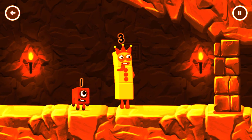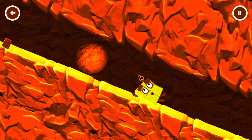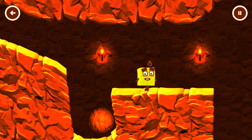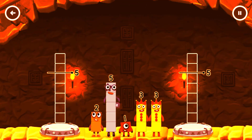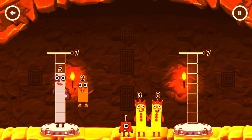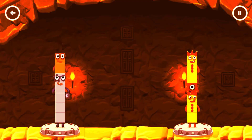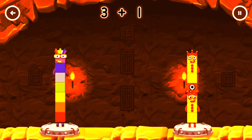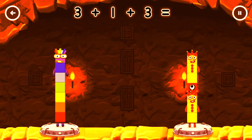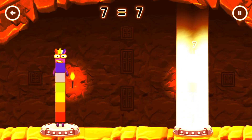I think 3 might need 1's help to get past that wall. Share the number blocks evenly to make 2 groups of 5. 7, 2, 1, 3, 1, 3. You got it! 5 plus 2 equals 7, 3 plus 1 plus 3 equals 7. 7 equals 7.